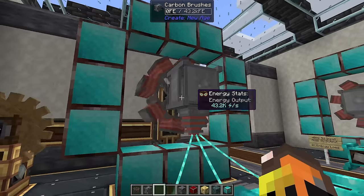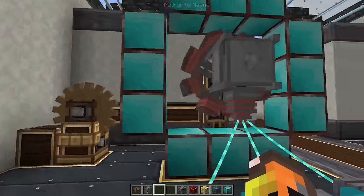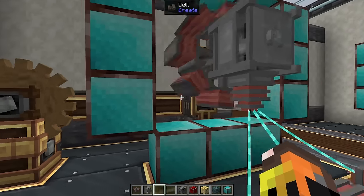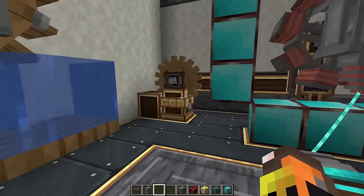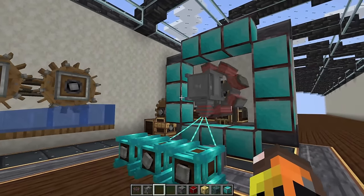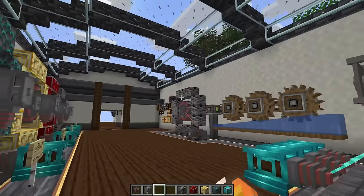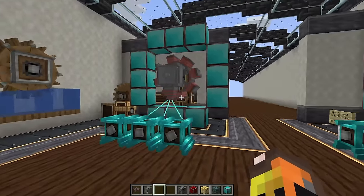Speed it up instead of adding new coils, and only once you're maxed out should you add another layer, slow everything down if needed, then max those out before adding another layer — until you have as much power generation as you could ever need.